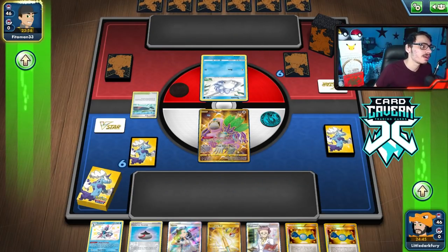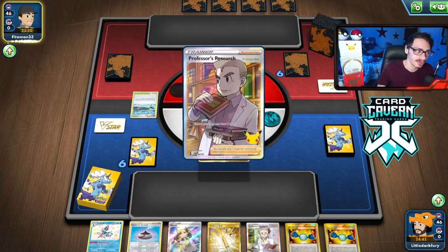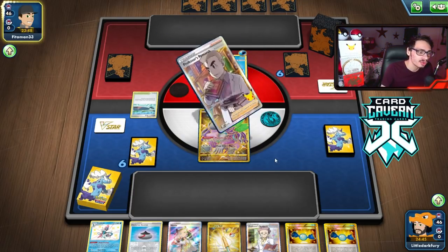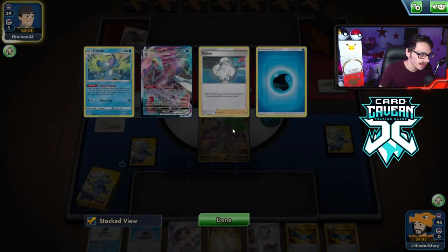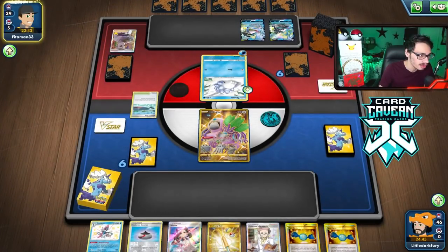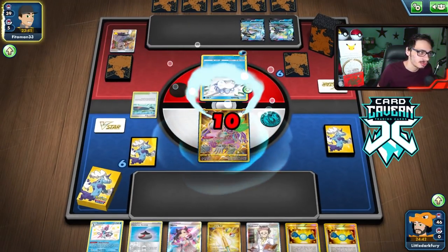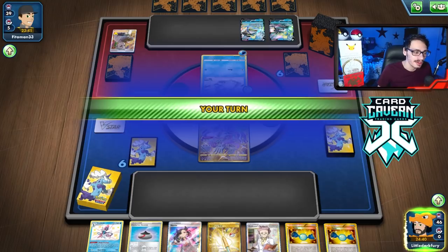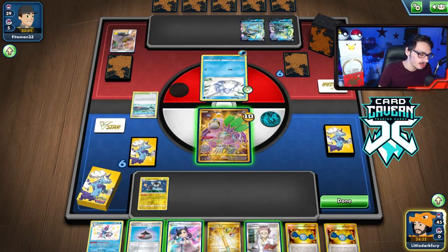It looks like we're playing against a Water deck, which is perfect. No Marnie — cool, we're guaranteed to have Luxio. They're playing Inteleon VMAX with GMAX Spiral. They're probably playing Max Bullets — they're probably going to need to put a thing into play. I would like to put Luxio on my bench.